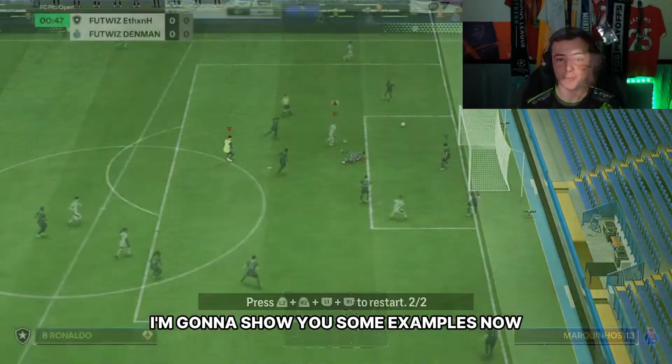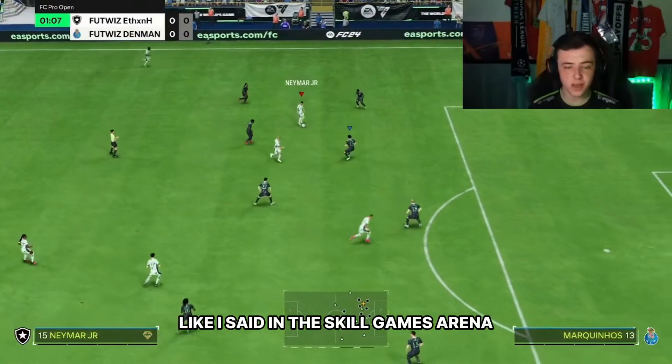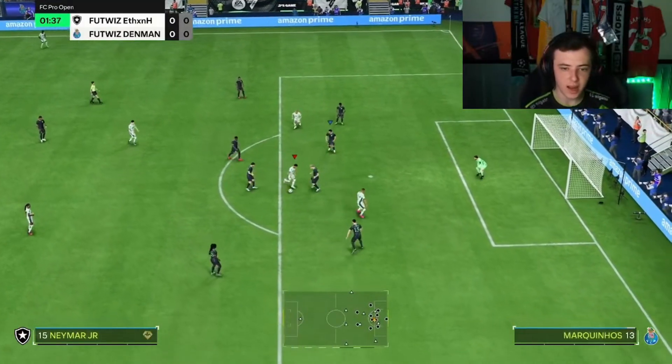I'm going to show you some in-game examples now. This is the in-game example using the drag back turn. Like I said, in the skill games arena it's very effective on the edge of the box to try and create a little angle to shoot. I can see here I'm running forwards and then just quickly moving backwards to find space.